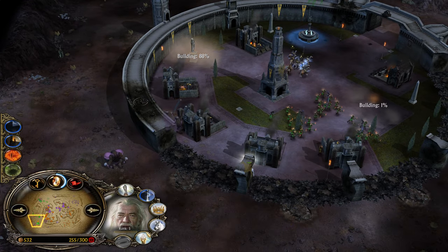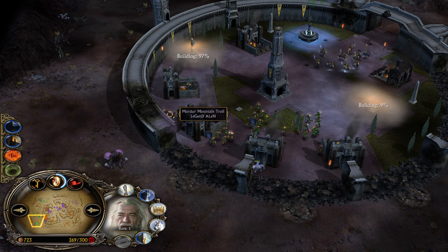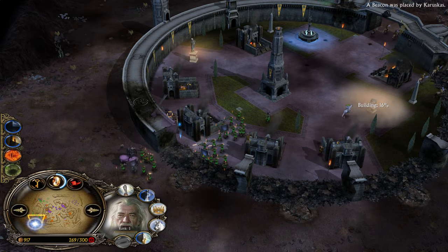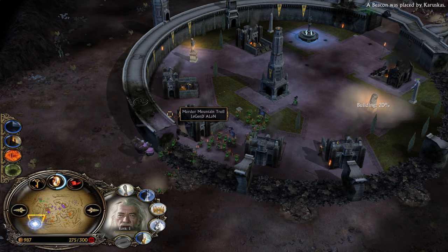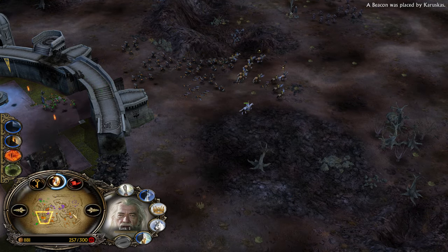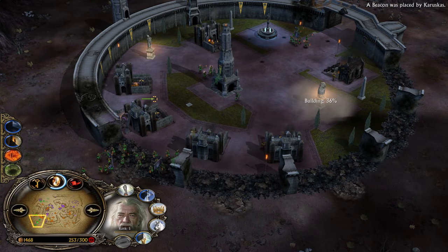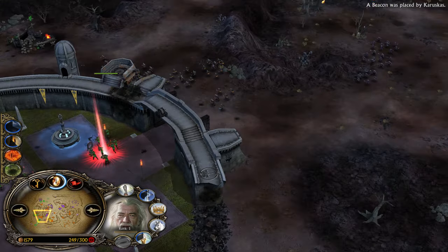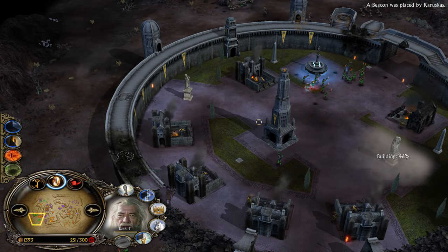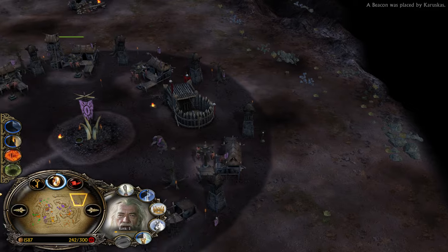The good thing about Eärendil's Light is that if enemies are clumped together, you can hit multiple units at the same time. Gandalf at level 5 wasn't able to kill anything by himself. But look at the Gondor base — it's turning into more of a Mordor base. Everything has been taken down. The Mordor team is so rich now. I would love to see Catapults and additional Nazgûls — it would be great to see them winning, because it's a very bad matchup for them long-term.